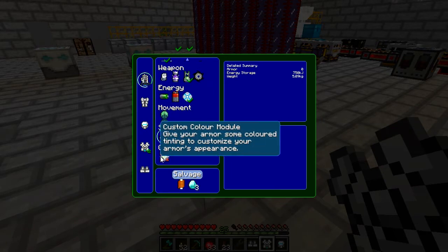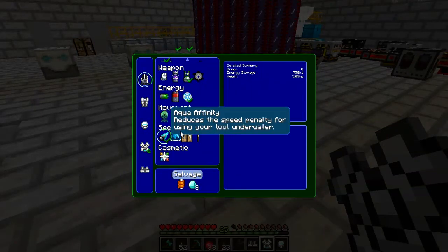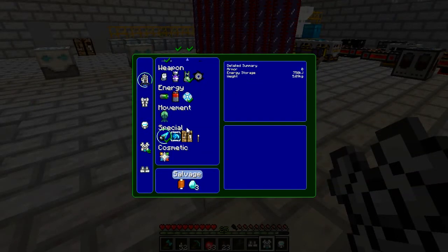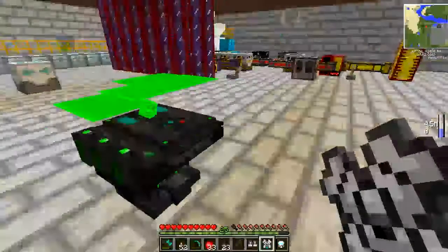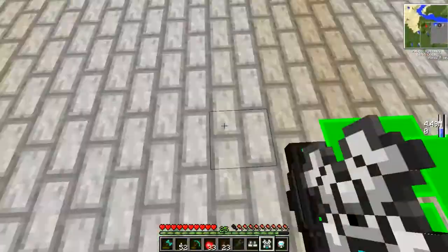You've also got a cosmetic option that basically allows you to adjust the colour of your armour. There are also add-ons that make you invisible. There are so many cool things you can do with the power armour that you really should put a lot of research into it before you do it.